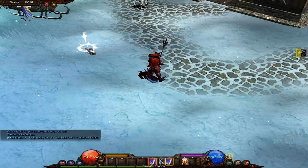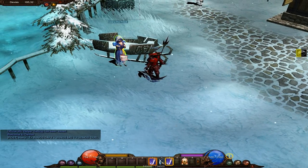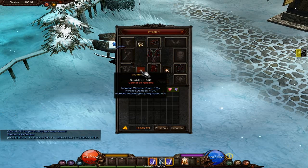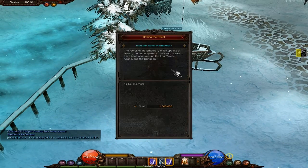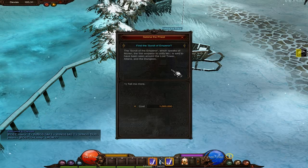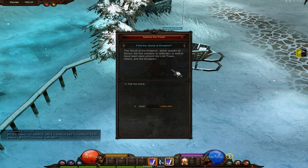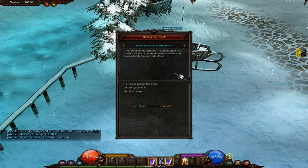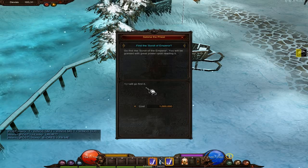You'll notice this Wizard Ring is getting really low — we found that last episode from the White Wizard Invasion event. It increases our damage 10% and attack speed, which is great, though it's better for Wizards since it also increases Wizardry damage. Now let's talk to her here — the Scroll of Emperor is how we get to the next class. It speaks of Murin, the first Emperor to unify Mu, and is said to be found around the Lost Tower, Atlans, and the Dungeon. I'll spend a million Zen to go find it.